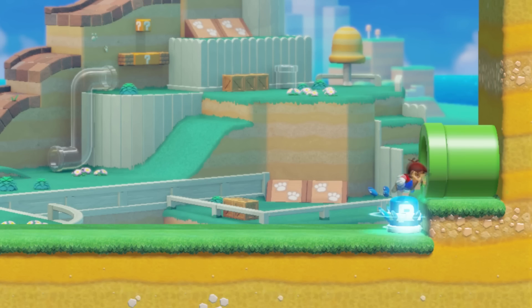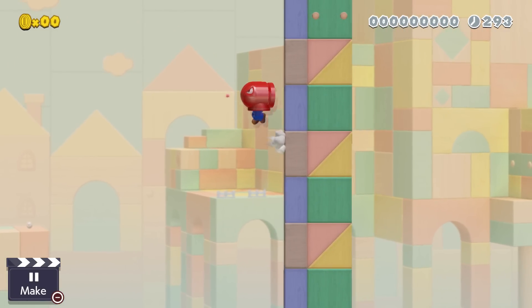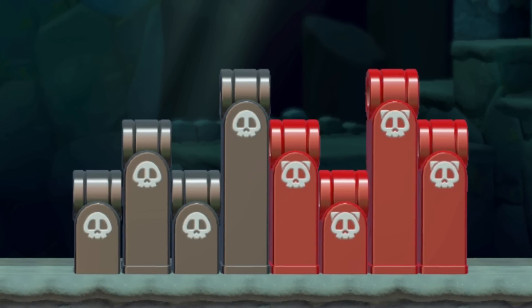Mario can enter a pipe on a P-Switch. Using a bill mask, you can do one-sided wall jumps to gain a lot of height. The bottom of two tile-high launchers looks different from other launcher heights.